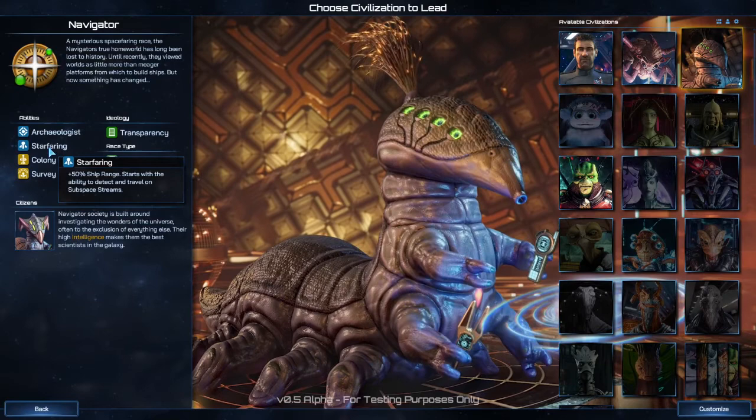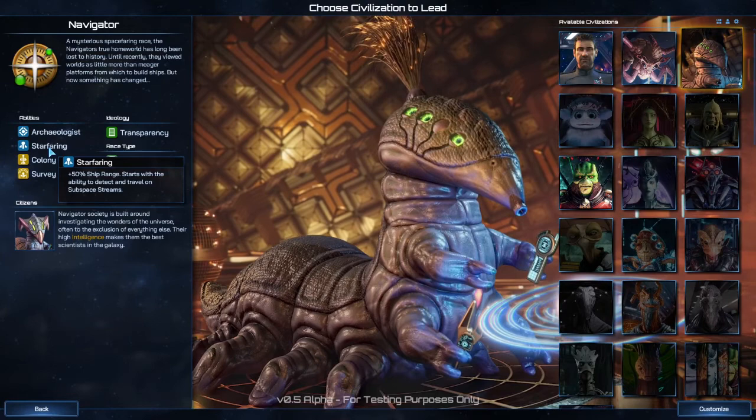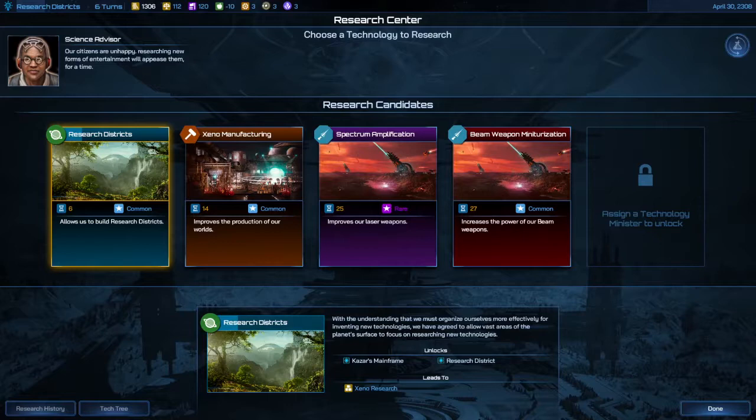You can customize any civilization you want to come with starfaring if you think that would be convenient for you. If you're playing as a civilization that doesn't have starfaring, it's actually easy to get to. Just click on your research center, click on the new sections thing, and go to focus on engineering.